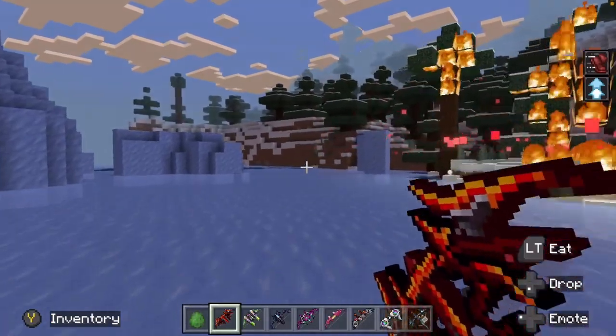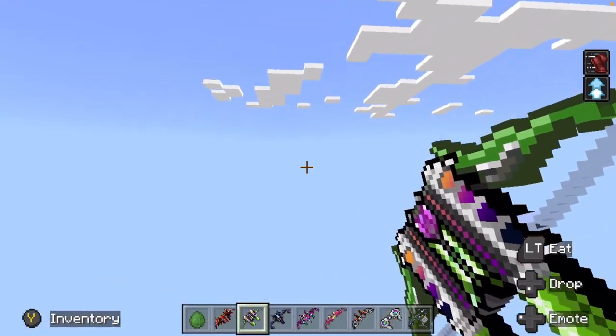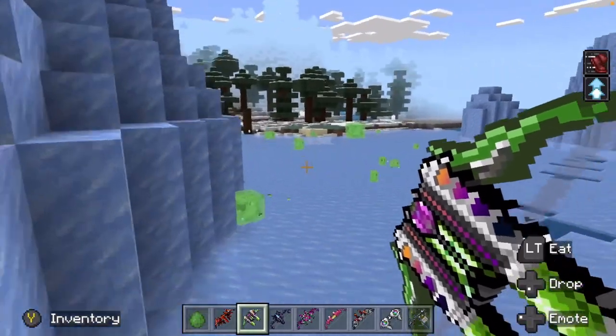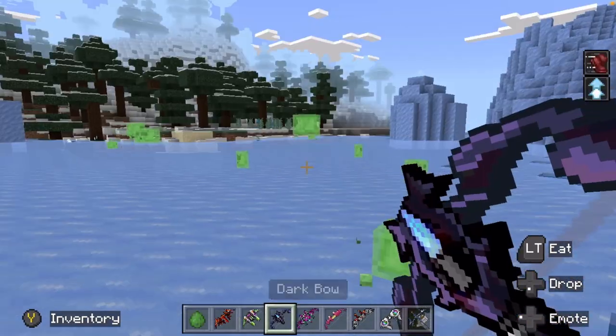This is the player cannon bow. So this one is definitely for getting around the map pretty quickly. I like it.